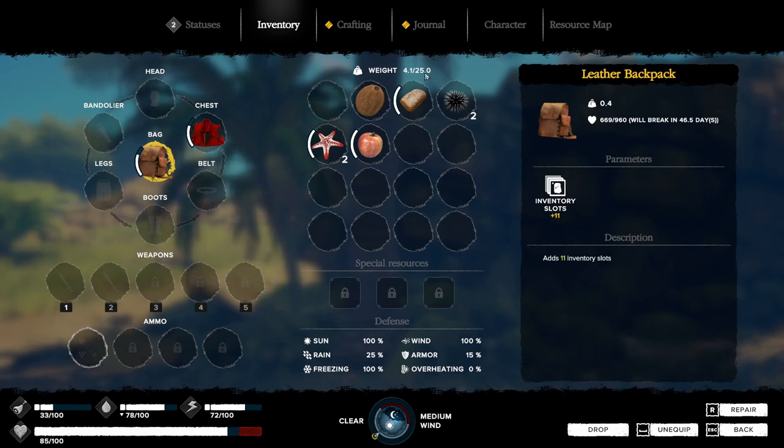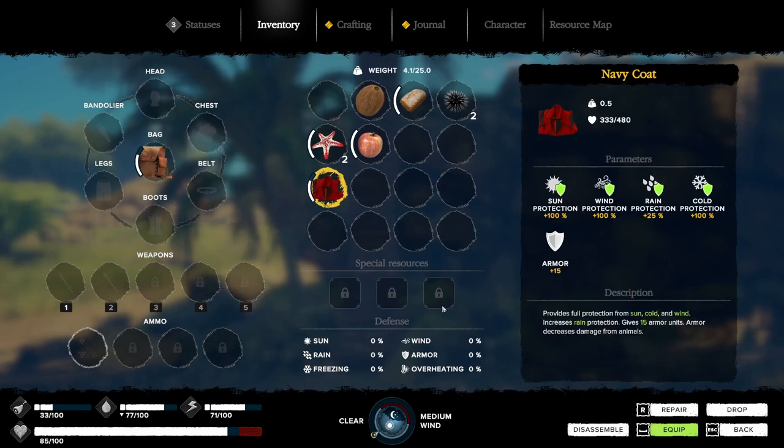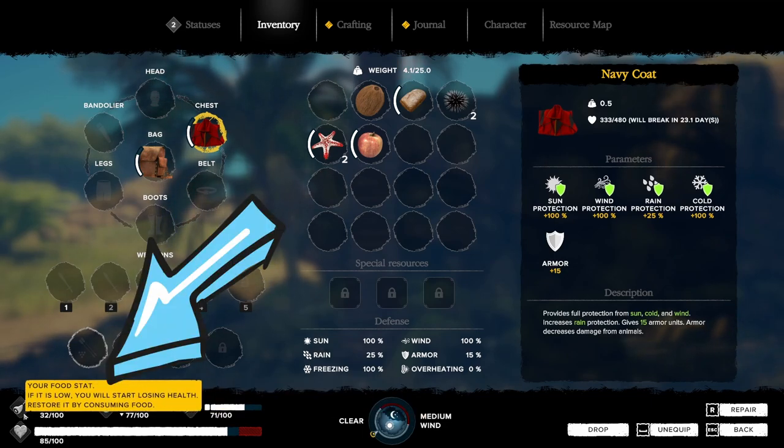Above the inventory is your weight. As you progress this will increase, but right now once you hit 25 pounds it will start slowing you down, and if you carry too much you won't be able to move at all until you drop items. Down here is defense: with my navy coat on I have 100% protection against sun, wind, and freezing, 25% defense against rain, and an armor rating of 15%. If I take it off, everything goes to zero — so you can get sunburned, rained on, and suffer wind effects. Always wear something.